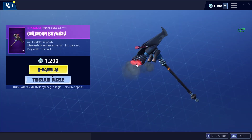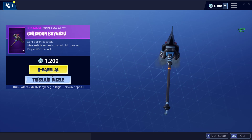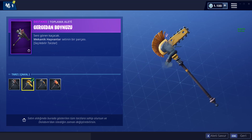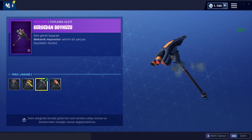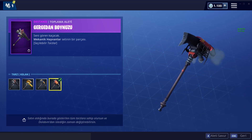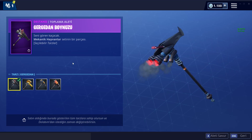Geyik boynuzu kazması da var arkadaşlar. Gördüğünüz gibi 'seni gören kaçacak' diyor, mekanik hayvanlar setinin bir parçası. Bunu aldığınızda da 4 tane geyik boynuzu kazmasına sahip oluyorsunuz. Abi, 4 tane kazma birden, çok uygun. Özellikle bu çok iyiymiş.